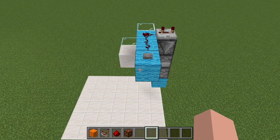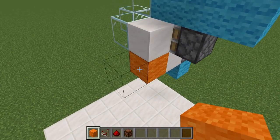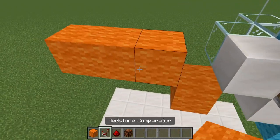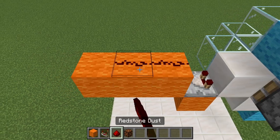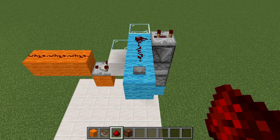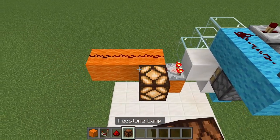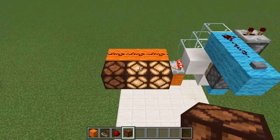Now that the shulker boxes are in place, let me demonstrate the circuit. We need to place a portion of the next circuit first: a temporary block here, a block out, a block up, two more blocks out, then run a comparator out from that block with redstone dust. When the host pushes the button, that dispenses a shulker box at random. Let's place down redstone lamps to simulate this — we now have an output of two.